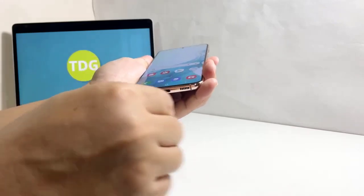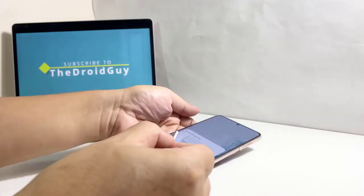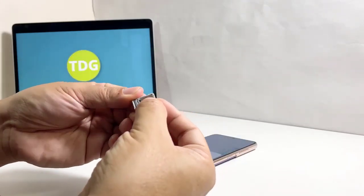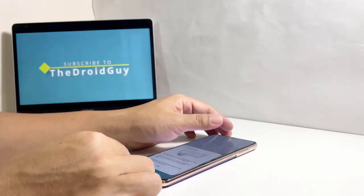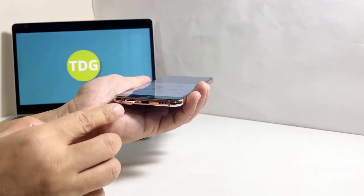Pop the SIM card tray out using the ejector. Once you've pulled it out, try to see if the connector and the SIM card is dirty or not. If it is dirty, try to wipe it off with a clean and dry cloth. After that, reseat the SIM card properly onto the tray and once ready, slide it back into the slot. Wait for your phone to detect the SIM card and then try to see if the signal still drops.